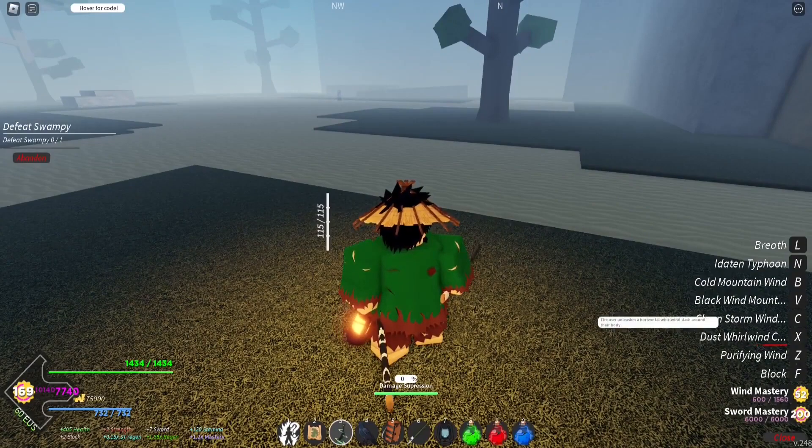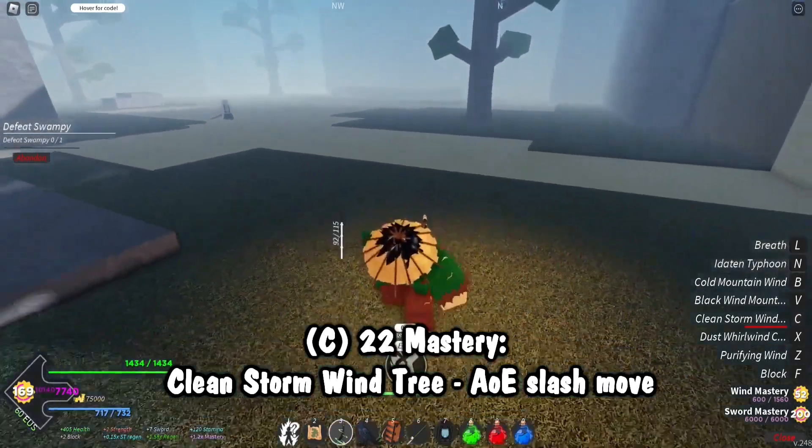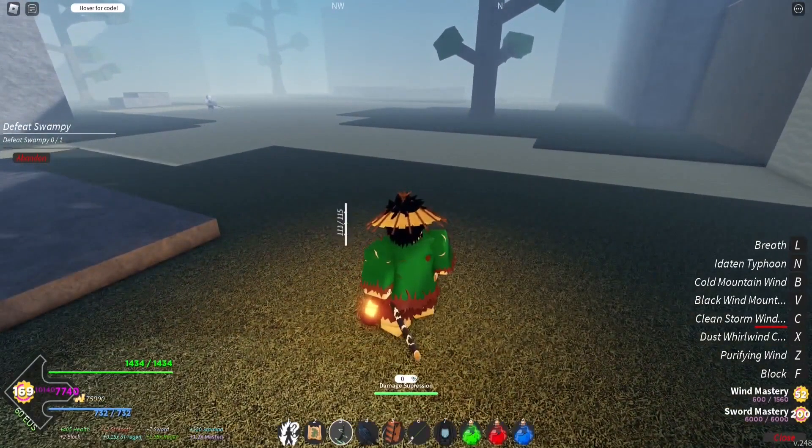We've got Clean Storm Wind Tree — the user unleashes a horizontal whirlwind slash around their body. This is the one that does a lot of damage. You get this at 22 mastery. That's essentially your best move.